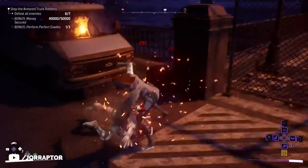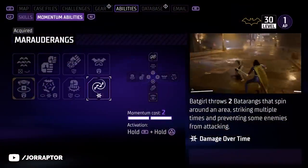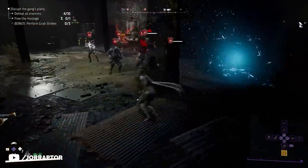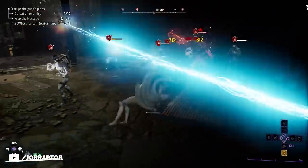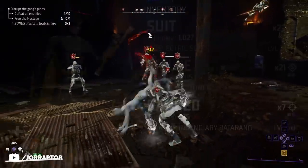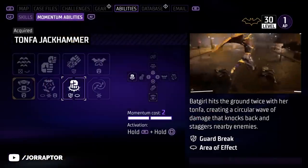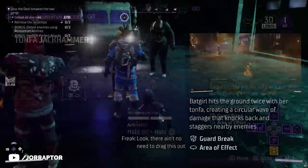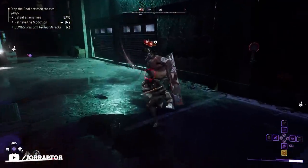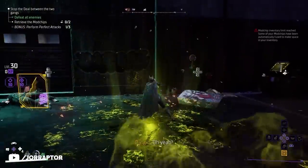You can also dish out elemental damage at range thanks to the Marauderang skill, which lets you throw out two Batarangs that go out and continuously attack enemies, dealing damage while applying the element of your currently equipped ranged weapon. And the Tonfa Jackhammer is basically a giant ground pound that strikes twice and deals damage in an area, breaks guards, and covers a pretty big area — great for dealing with groups of enemies.